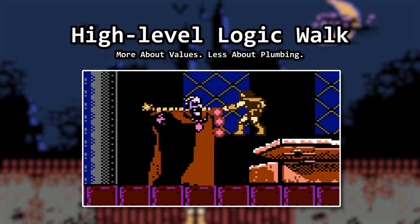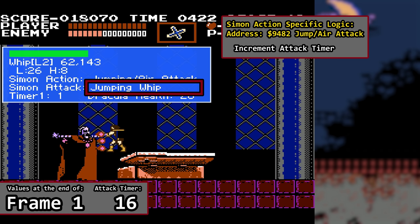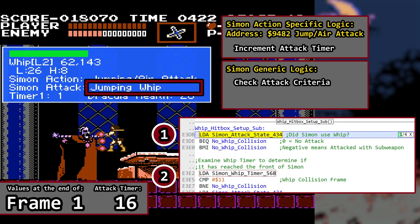Let's examine what happens in more detail and attempt to isolate how things went wrong. I'll walk the logic using a high-level method with milestones rather than go line by line of code, doing a frame-by-frame overview of sorts. Our blue box shows values as they were after processing a single frame. Just before our whip collision frame — frame 16 — Dracula has a health value of 28. Simon is in a jumping air attack action and has used the whip. The whip timer is incremented every frame as part of Simon's handler logic. We just incremented the timer to 16. After it is incremented, it checks to see if we should set up a whip size, location, etc. or not. Did Simon use the whip? He did. Is he on the whip collision frame? No — we're on frame 16 instead of 17. No whip positioning is done, so collision for an attack is irrelevant.